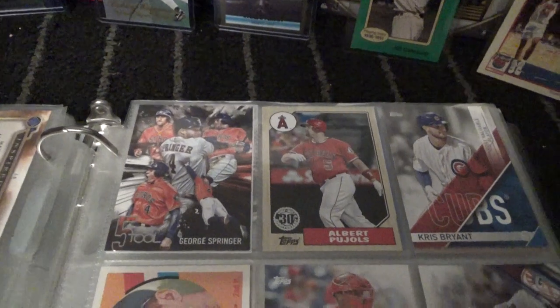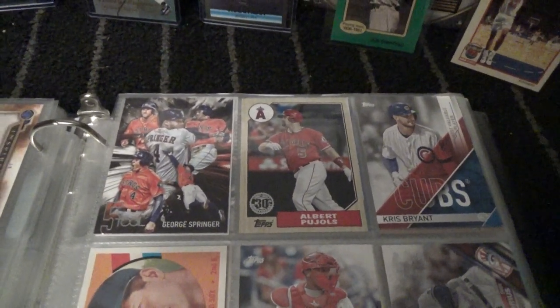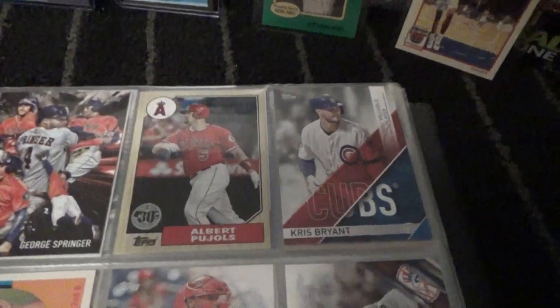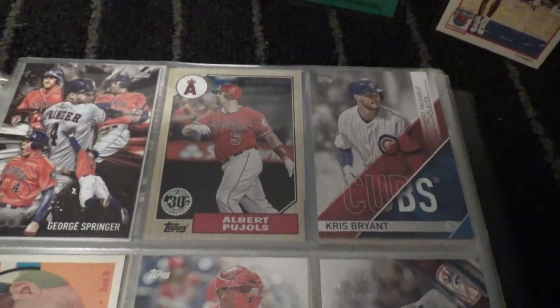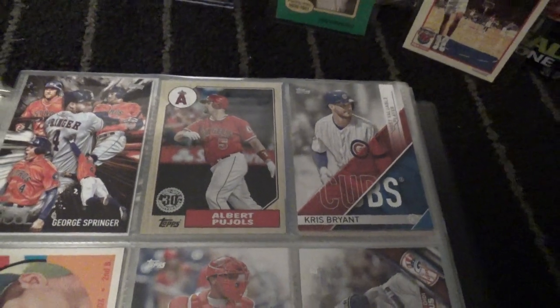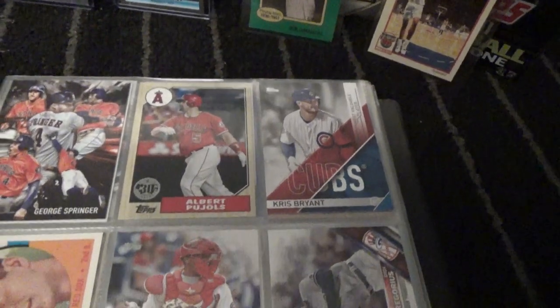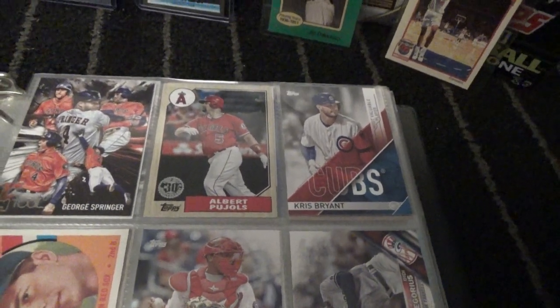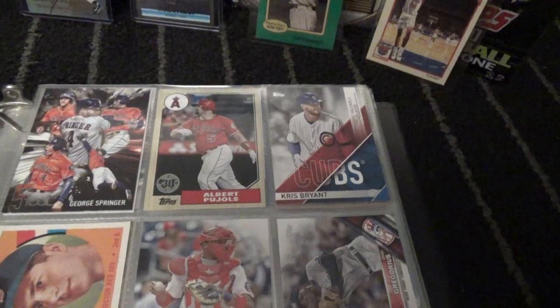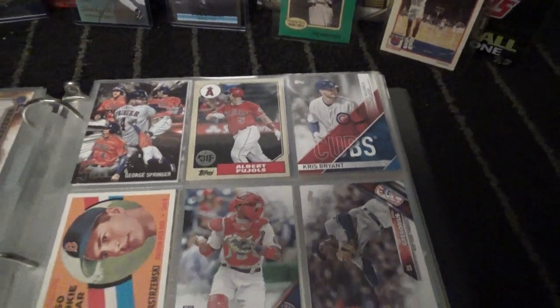Might not be a big fan of him because he's on the Astros, but they gotta cheat to win. But we got Albert Pujols, Hall of Famer — eventually. It's an 87, it's a 2017 design. 30th anniversary.